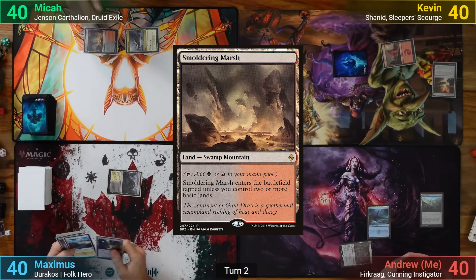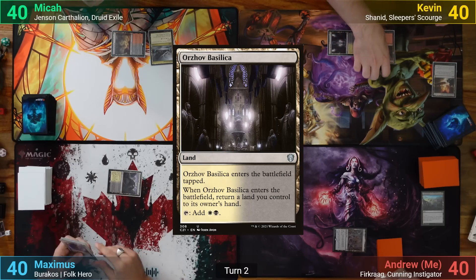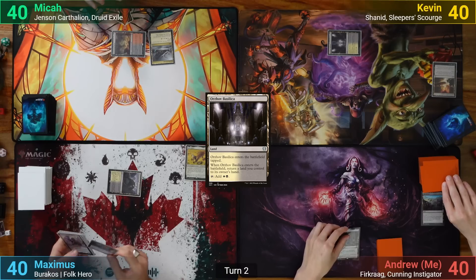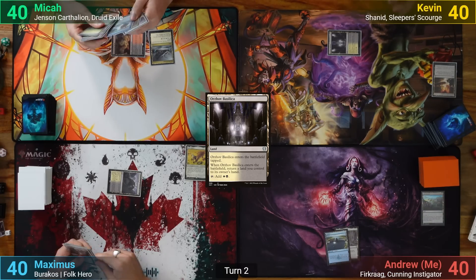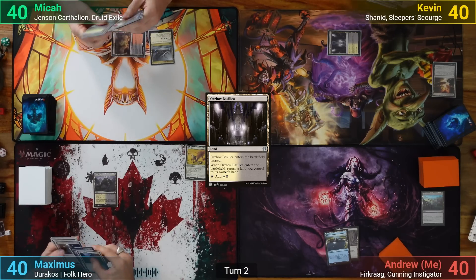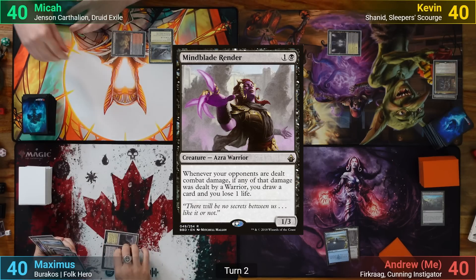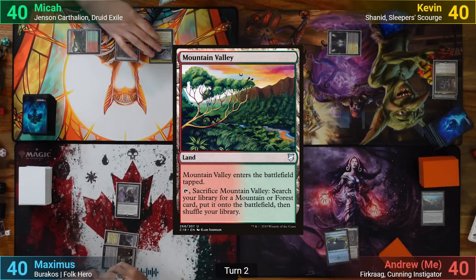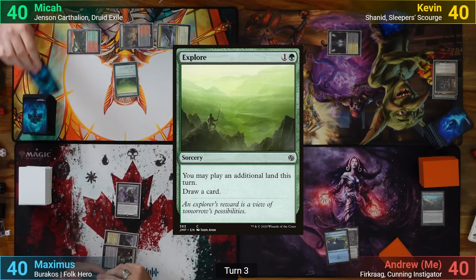Mika plays a Smoldering Marsh and passes. Kevin draws and plays an Orzhov Basilica, bouncing the Mountain back to hand and passes. At his end step, he discards Bell Borca to hand size. I just draw and play an Island. Maximus plays a Mutavault and then casts a Mindblade Render, passing to Mika. Mika has a tapped Mountain Valley come into play and casts Explore, drawing a card but doesn't have an extra land to play.